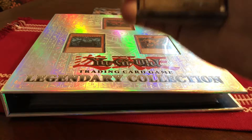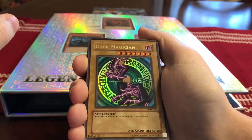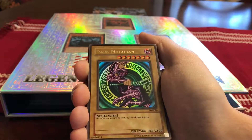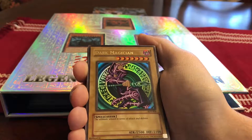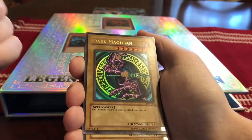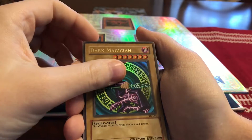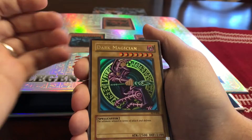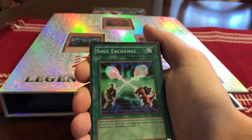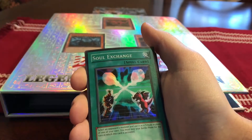I like to collect from the older generation, like from right here, the starter deck Yu-Gi cards. I'll first go over the starter deck or structure deck hollows. First we have Dark Magician from starter deck Yu-Gi. This is probably one of the first cards I ever got when I started collecting Yu-Gi-Oh when I was like 13, 14 years old. I have two of them. Also from starter deck Yu-Gi, there's Soul Exchange — I actually have three.